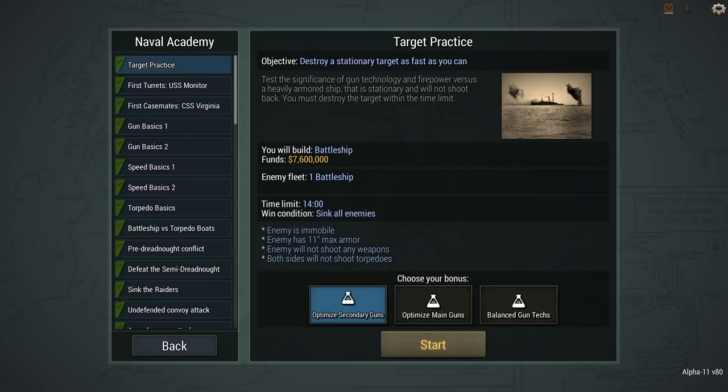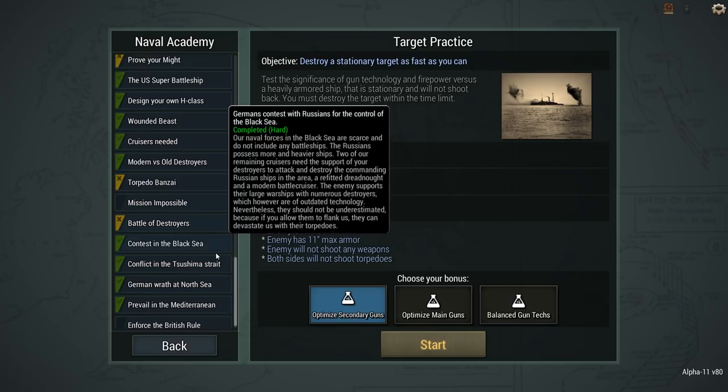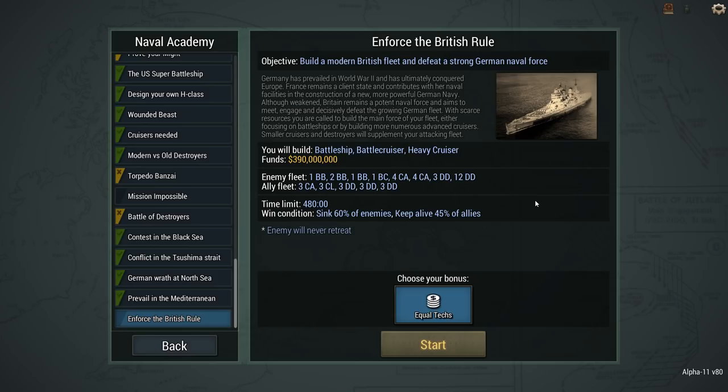The new mission is 'Enforce the British Rule.' Germany has prevailed in World War II and conquered Europe. France remains a client state contributing naval facilities to build a new, more powerful German navy. Although weakened, Britain remains a potent naval force and aims to meet and decisively defeat the growing German fleet. With scarce resources, you must build your main fleet, focusing either on battleships or more numerous advanced cruisers.